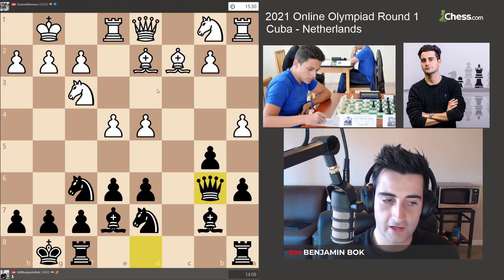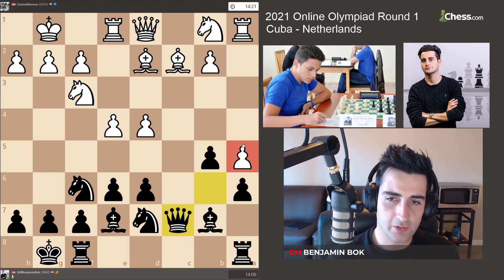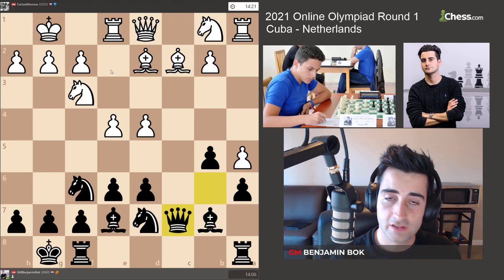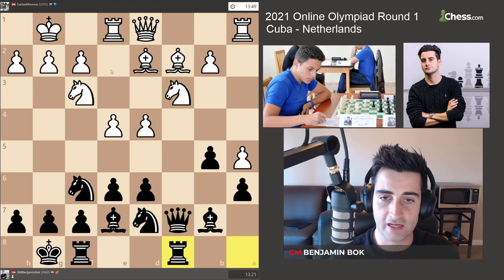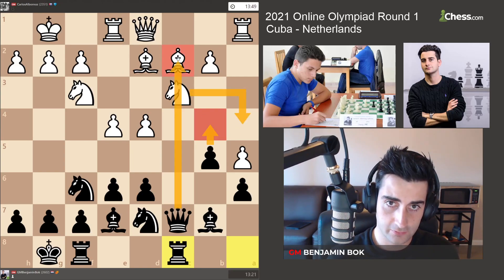I played Qb6, bringing the queen out. He played a5, hitting the queen, and I played Qc7. I'm hoping the pawn on a5 will be a weakness in the future, because my queen is keeping an eye on it. He played Nc3, I played Rac8. Now I'm threatening b4, hitting the knight, and if the knight moves the bishop on c2 is hanging.